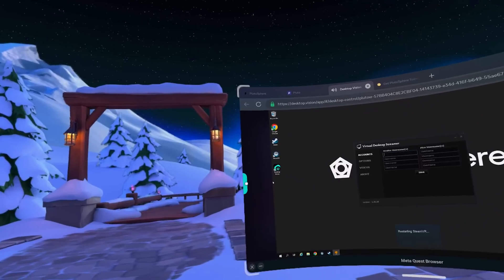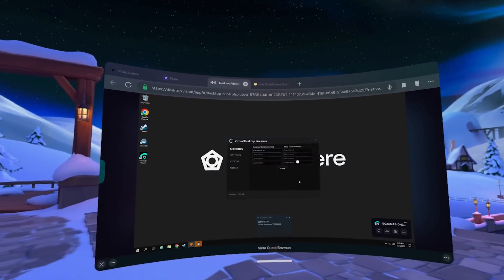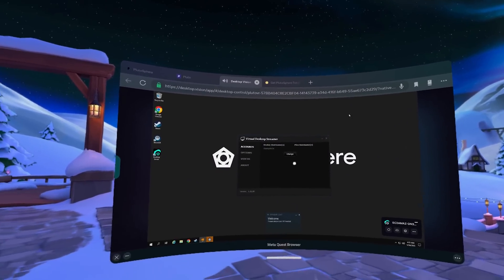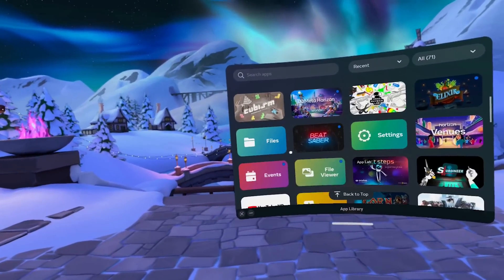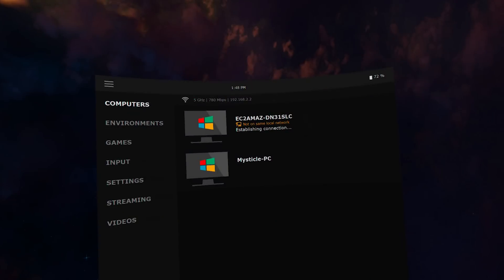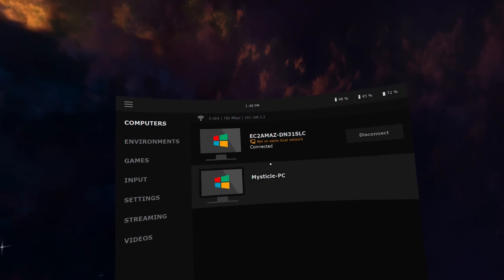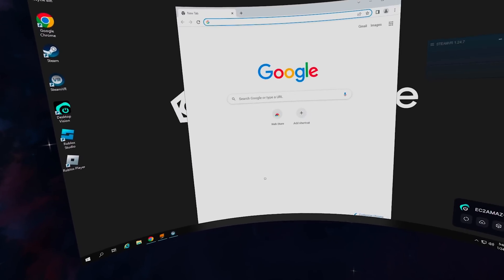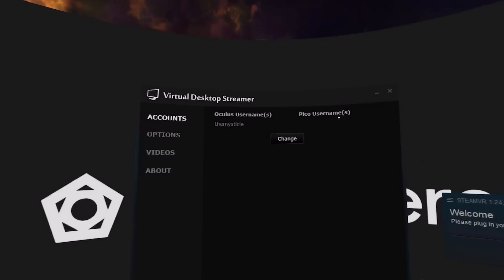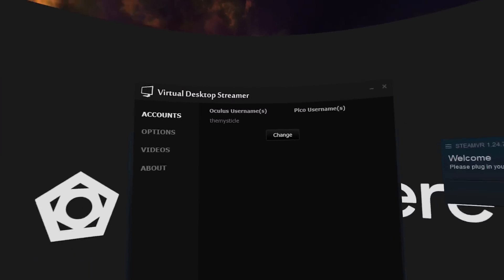Press close, then sign in with your Oculus username. Once you've saved your username, hop into your Virtual Desktop application and jump right into your Plutosphere machine, which should show up on the list. You can see the Plutosphere machine here. It does say it's not on the same local network, but that doesn't actually matter — you should still be able to establish a connection. Once you do that, it'll bring you right to the desktop where you'll have a fully working Windows PC basically running on your Quest.